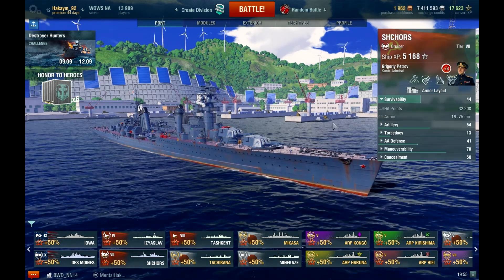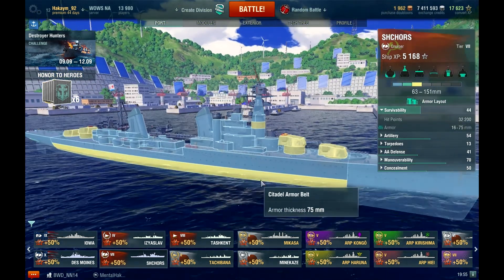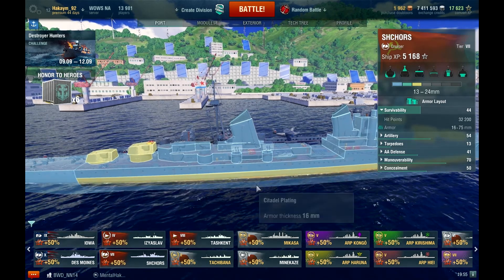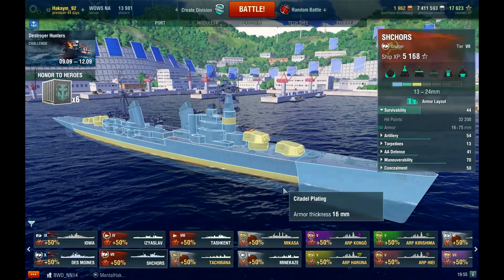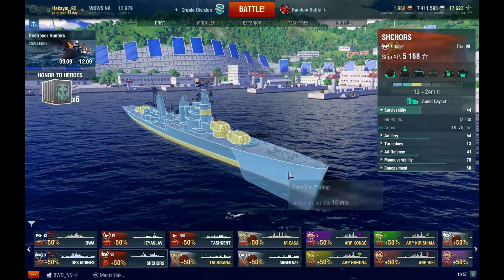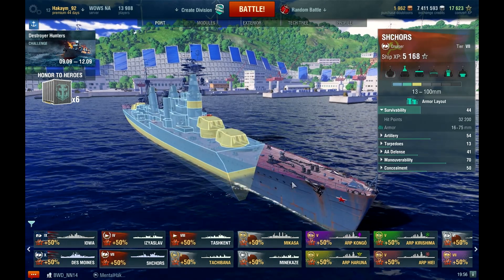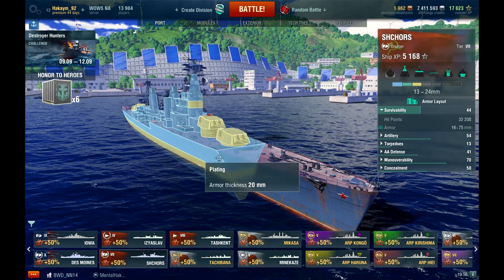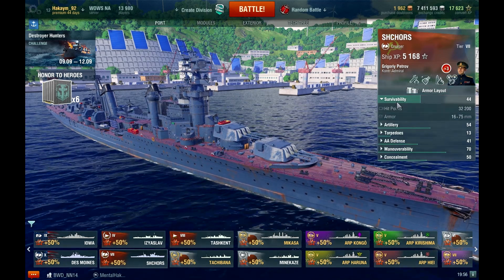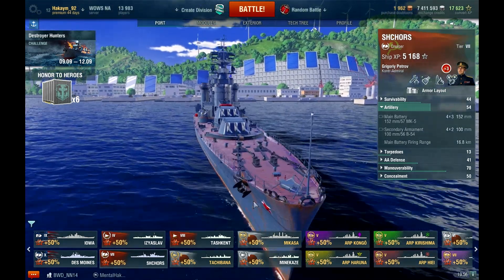Let's quickly look over her stats. Survivability is 32,200. Armor is pathetically thin. You have this giant citadel running from the very back of the guns all the way to the very front, and this is only 75 millimeters. Bow armor is 16 millimeters. You can get ricochets and I would recommend trying to angle, because that's the only way to prevent yourself from getting citadeled. But honestly, there's not much protecting your ship, so you have to play at a distance at all times. That armor viewer is really nice — it does portray the weaknesses on the ship.